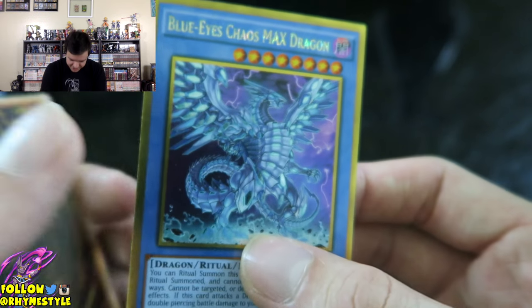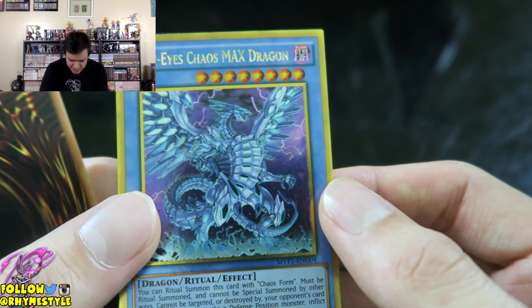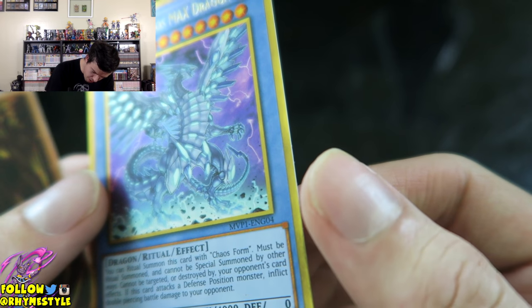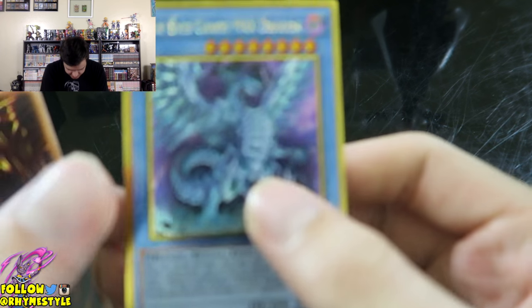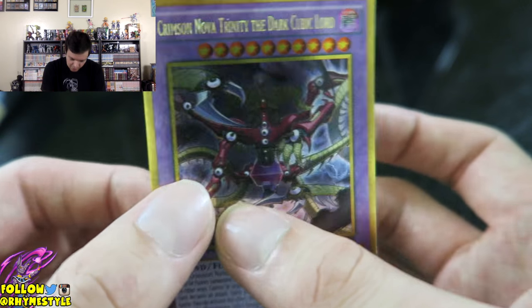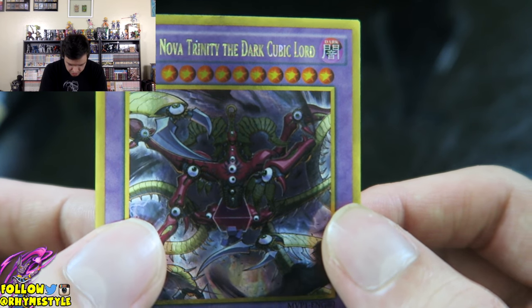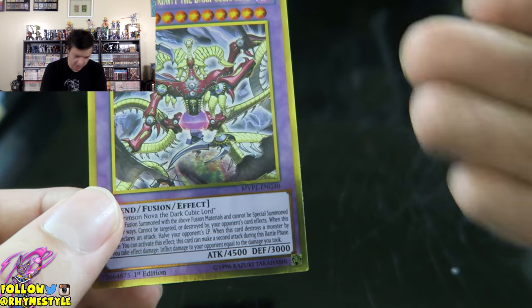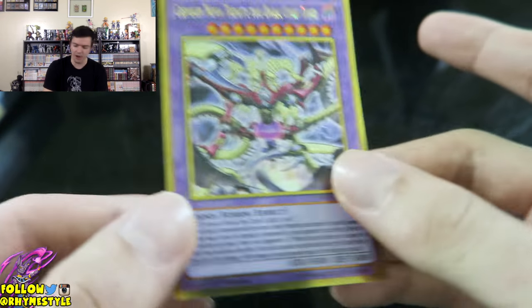And there are two more. Heart of the cards! Blue Eyes Chaos Max Dragon! Dude, that looks so pretty. Oh my gosh. I got to look at that with my own eyes for a second. Look at that art. The thing I love most about Yu-Gi-Oh and Pokemon cards is the art. You get to keep these. The final card is Crimson Nova the Trinity Dark Cubic Lord. It's also a really, really nice art. I love the shine of it. The gold plating around it is what makes it so cool.